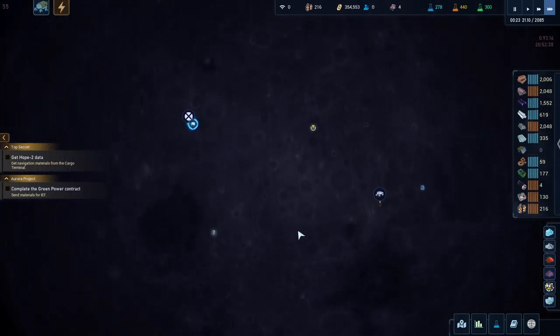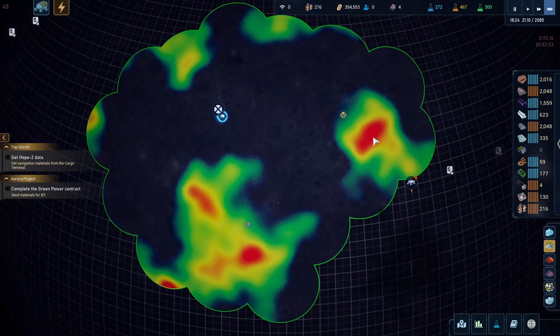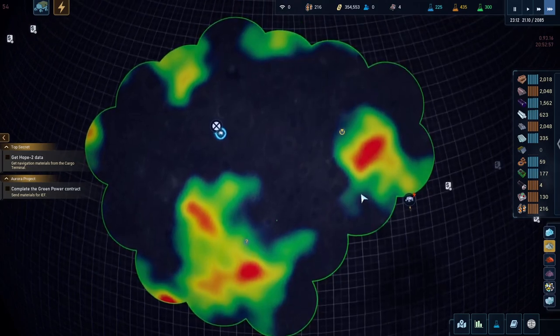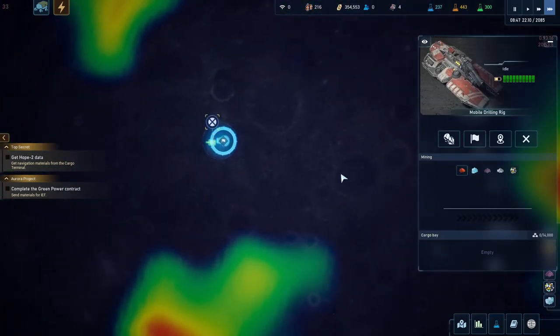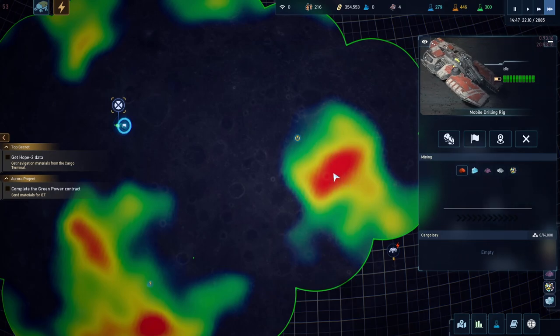We're back now. I've done a lot of scanning and I noticed something I didn't notice before - on the side over here we've got a bunch of different things. If we say we really need more titanium, we can click on titanium and see there's a very rich spot of titanium over here, same here and here. I didn't notice these buttons before, but now we can take a look at stuff.